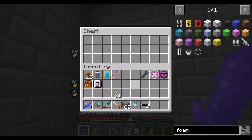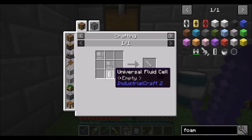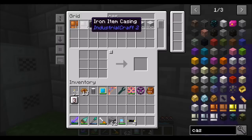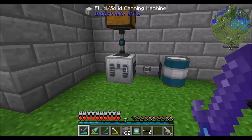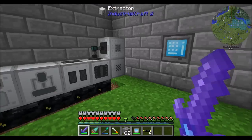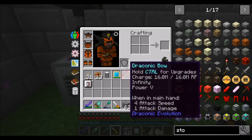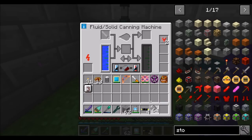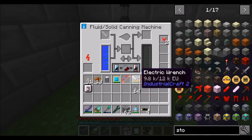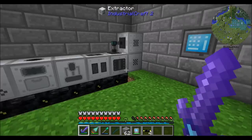Let's give that a try — let's get a CF foam sprayer, which is just iron casings times three. CF foam sprayer, empty. Now I think I can stick you in there and then get some stone dust. I was close — it's CF powder. This is what we need to make CF powder. We've got about eight of them. That's working. Beautiful.